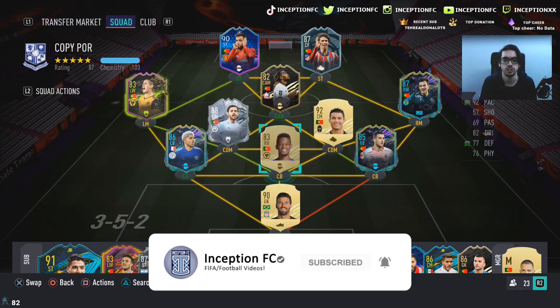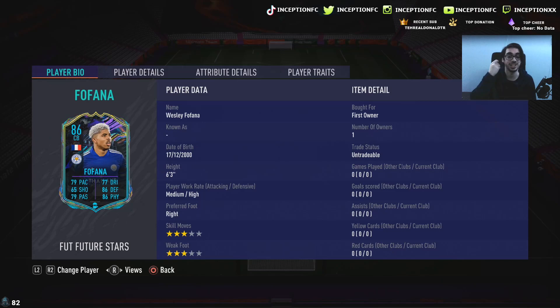Hey guys, what's going on? Inception here and welcome to another video. Ladies and gentlemen, we have the new gameplay objective Fofana card to review today. He looks pretty exciting because he has a lot of good links and very good areas — he plays for Leicester City, has the French nationality, plays in the Premier League, and on top of that looks like a really good center back.